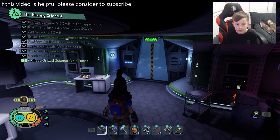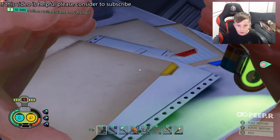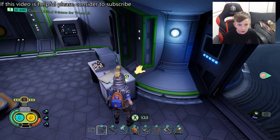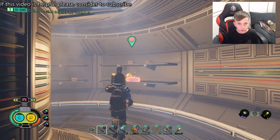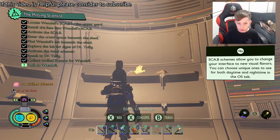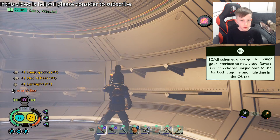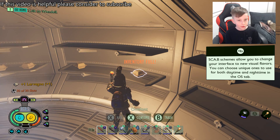Once you're done talking with him this door will open. You can also grab a scabby on the way. Here's all the food I was talking about. You grab your grilled science and here's a bunch of food you can eat. Then you can grab all this food as well.